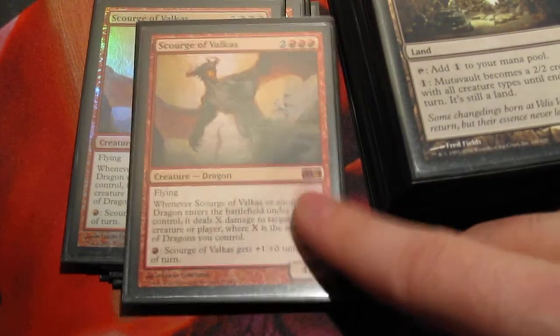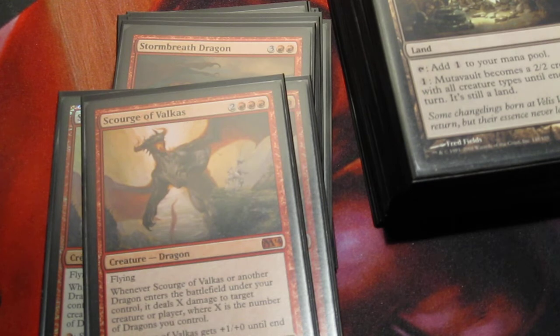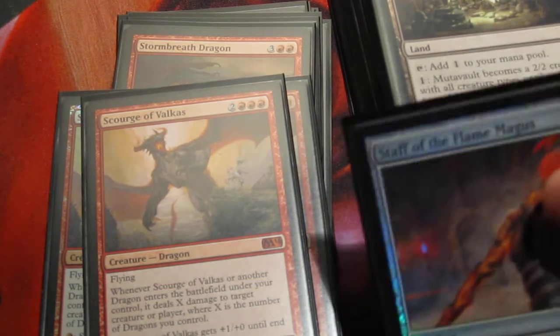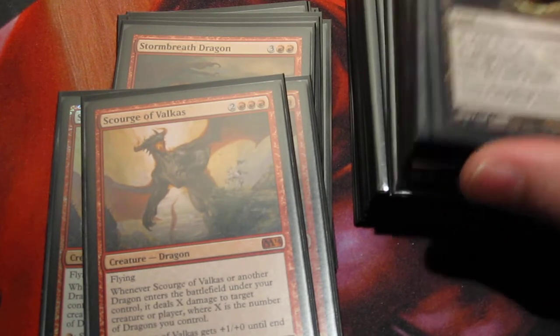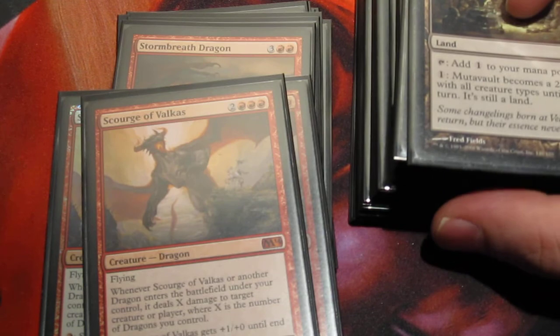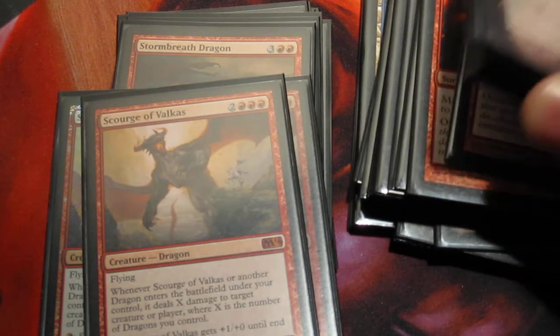I'm losing some removal in Scourge, and I'm losing Hypersonic Dragon — another five-mana dragon. I could replace them with the Hoarding Dragon, so I can go fetch up an artifact. But right now there aren't a lot of good artifacts that help the deck. The Hammer of Purphoros doesn't really matter since I already have haste. Luckily there is a new Wedge Cycle block coming up with Sarkhan the Mad in the artwork, so hopefully there will be a whole bunch of new dragons. My dream would be to get Furnace Whelp — the two-mana 1/1 fire-breathing flyer — standard legal while Crucible of Fire is still legal. That's just going to be funny.